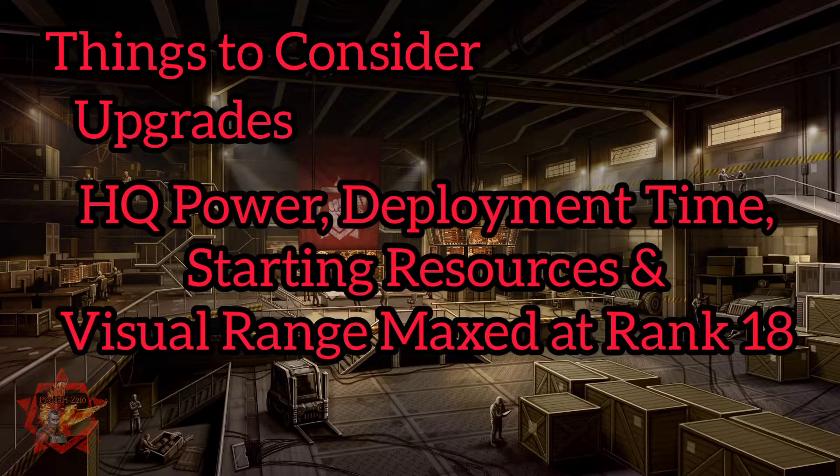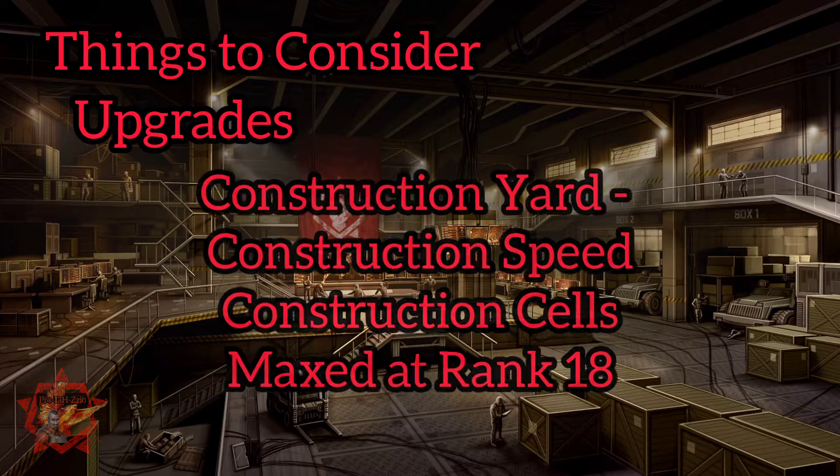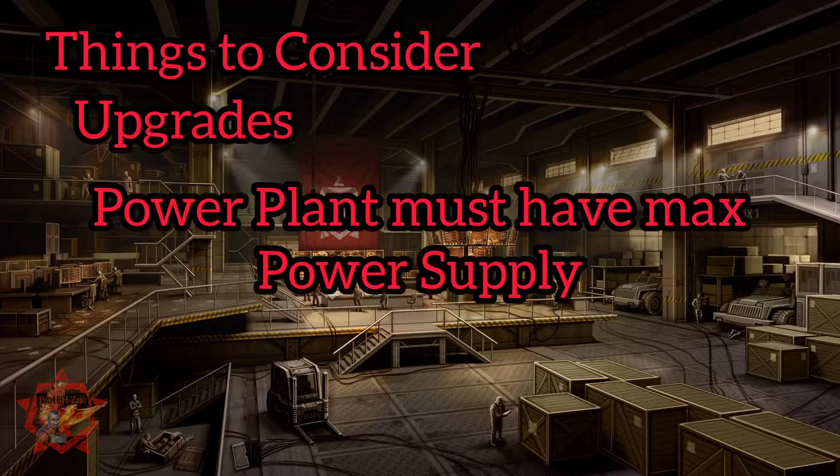For upgrades, let's look at the HQ first — power, deployment time, starting resources, and visual range must be maxed at rank 18. For the construction yard, construction speed and construction cells must also be maxed at rank 18. The power plant must also have max power supply.